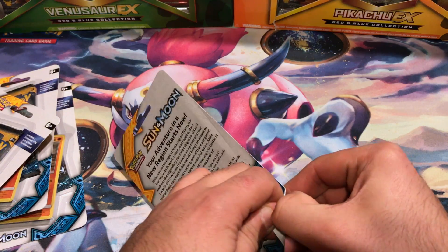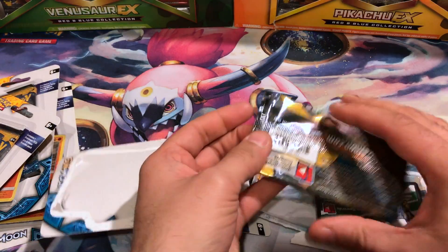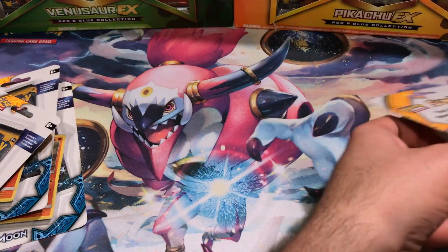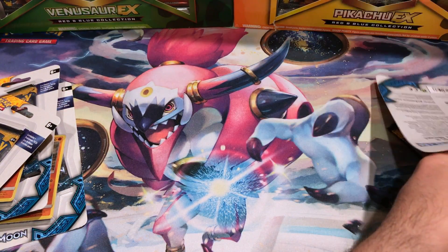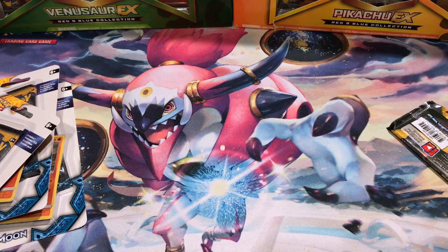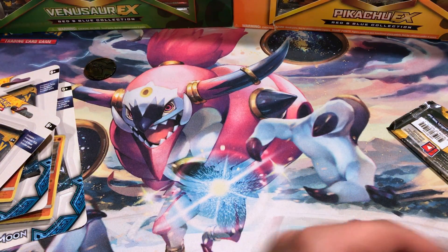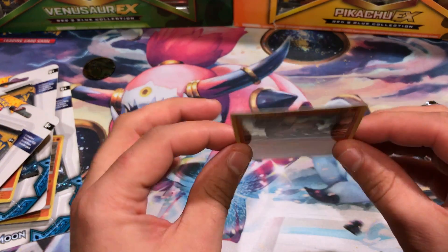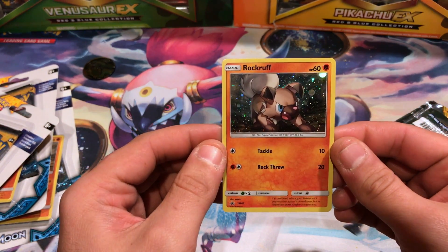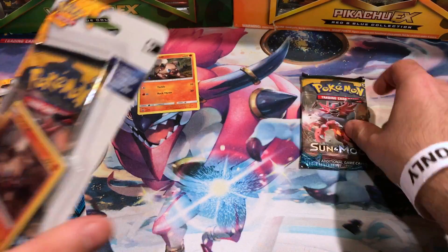Let's see if we can get a corner here — got our pack, our code, our card, and our coin. Each one's the regular old gold Pikachu. Rock Ruff — just Tackle and Rock Throw. And of course we've got our packs.